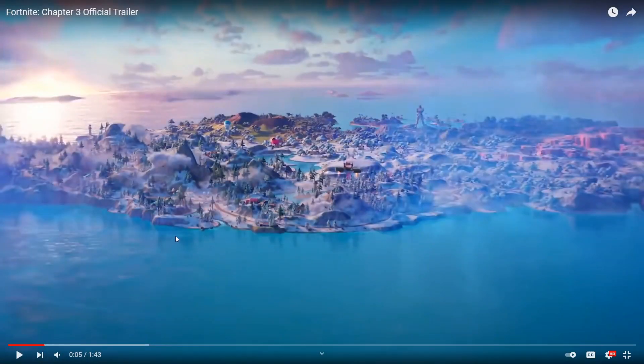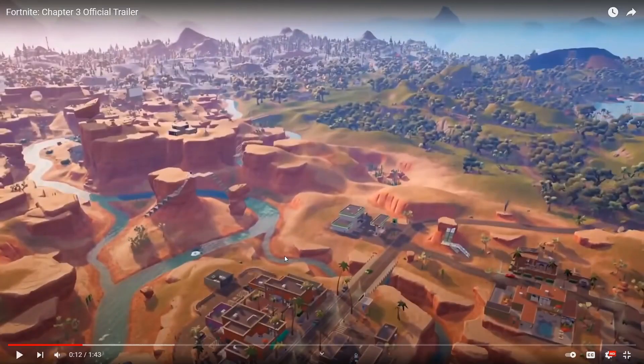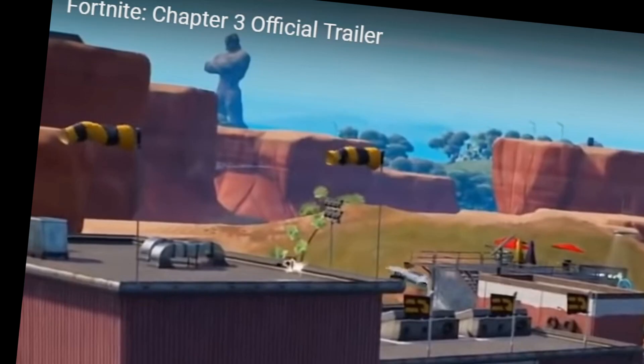Here's a good overview of the map — it actually looks really sick. This is a neat location; it kind of looks like a desert. We've got really cool canyons, and this looks like a fun location. We've got a racetrack, which is a really cool idea. And once again, you can see a giant statue in the corner.